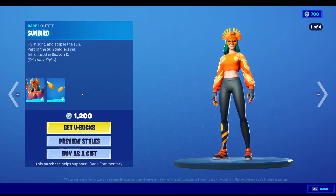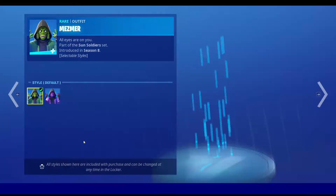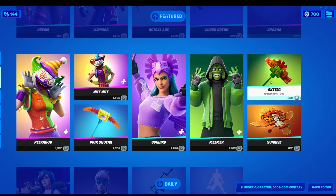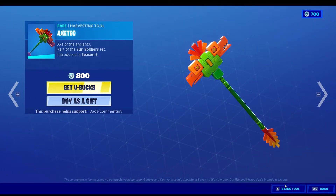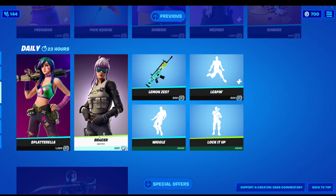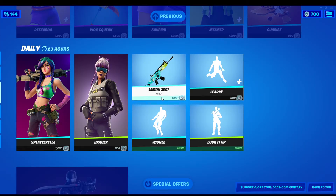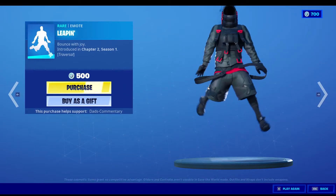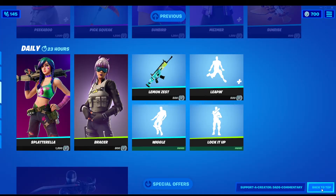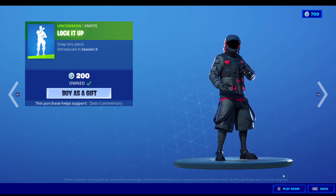If you seen my last video, you'll notice they're not going to have anything like black on black or white on white. The Mesmer — he's got different styles as well, he's got the purple and the green. Then you got the Aztec right here, you got the Sunrise. We got the Splatterilla, we got the Bracer, we got the Wiggle with it. We got the Lemon, the Leaping — this one's traversal, that one's traversal, that means you can move with it. And then we got Lock It Up — that's 200 V-Bucks.